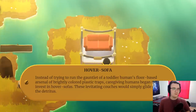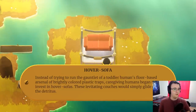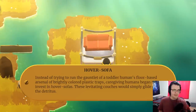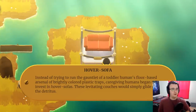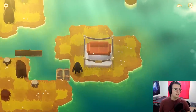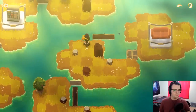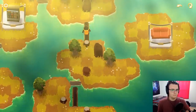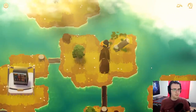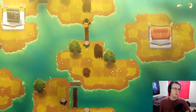Hover sofa. Instead of trying to run the gauntlet of a toddler's human floor-based arsenal of brightly colored plastic traps, caregiving humans began to invest in hover sofas. These levitating couches would simply glide over the detritus. Alright, so that doesn't quite let me do what I want. All I can do right now is this. I want to get on the right side of this island without knocking over the tree this way specifically — that's the idea. At least I'm pretty sure this is what I want to do, though I could be wrong. Maybe this island just works on its own. Maybe I don't need to do any meta stuff.